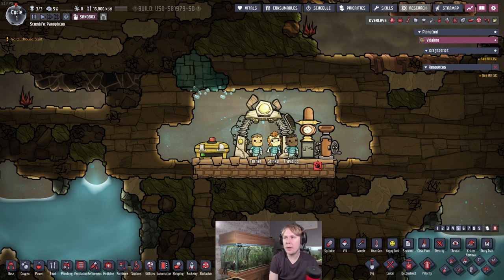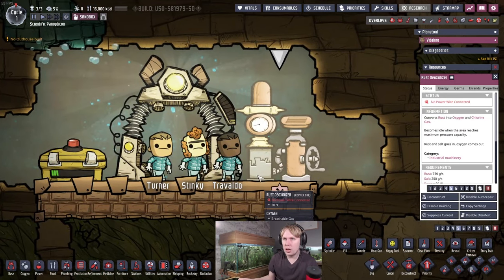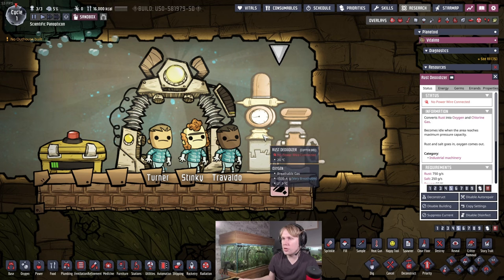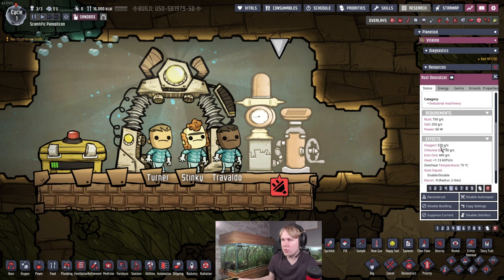Today I want to talk about the Rust Deoxidizer. This is a machine you might not be overly familiar with, but can be very useful as an early mid-game oxygen source. Unlike the Electrolyzer, which takes water and produces oxygen and hydrogen, the Rust Deoxidizer takes rust and salt and produces oxygen, chlorine, and iron ore.